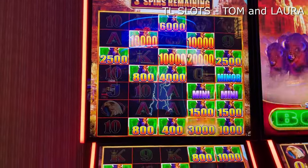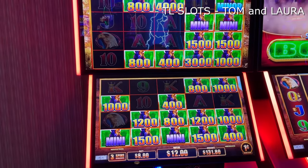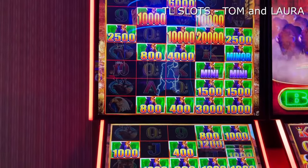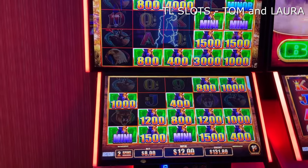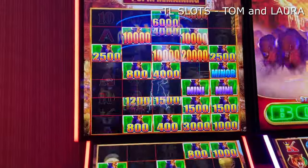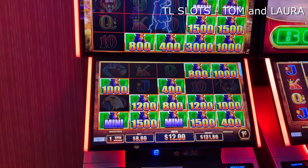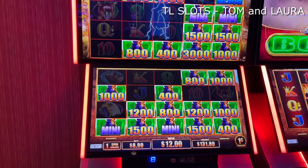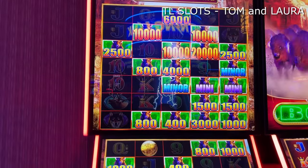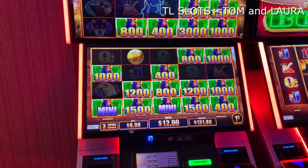Another $60 at the top, babe. Another $30 right there and $12. Beautiful. Dang. Alright, let's get another one. And two spins remaining. One last spin once you get another one on the board. Got the minor — another minor added to it. That's another $50. Beautiful.